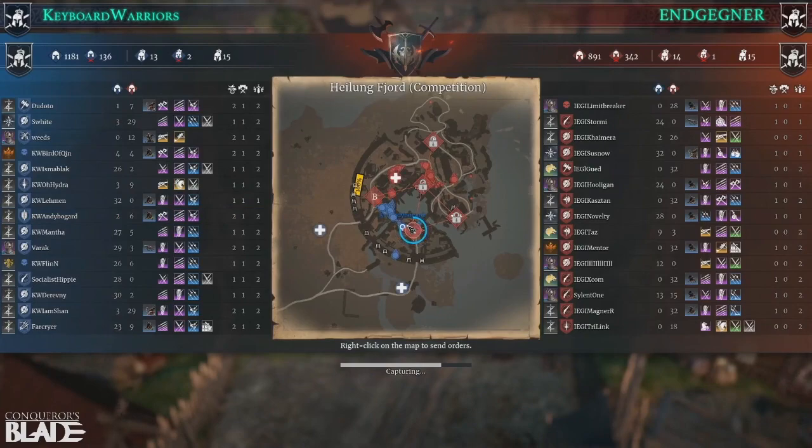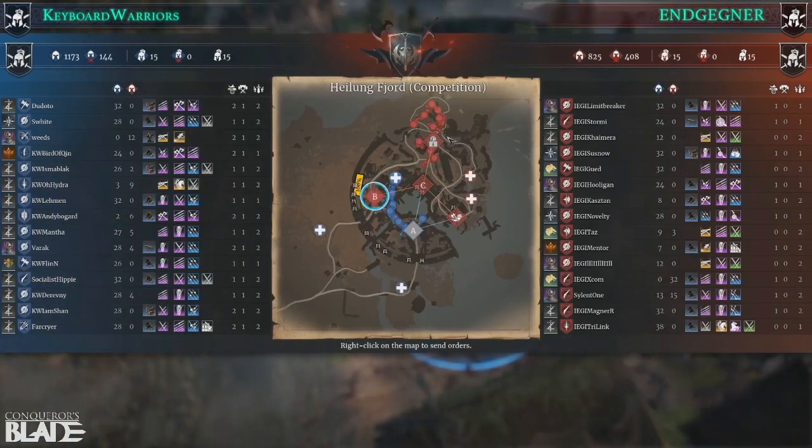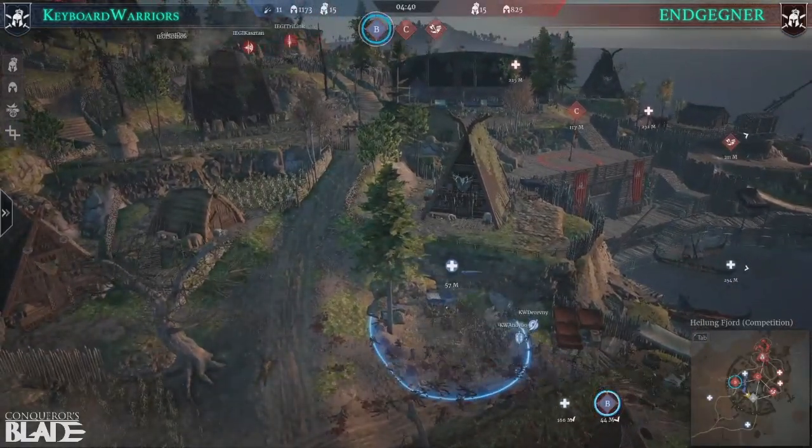EG pulling back successfully, pretty much just agreeing on the retreat and all getting out. If you look at the unit deaths, 344 for EG and then 137 for Keyboard Warriors. The tab left and right side at once could kind of squeeze them at the home point.